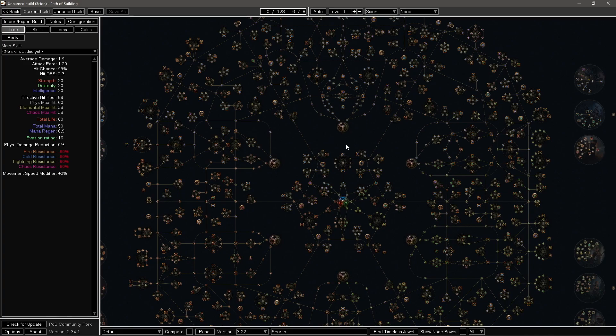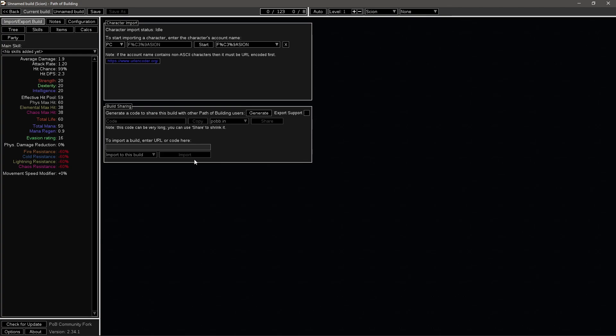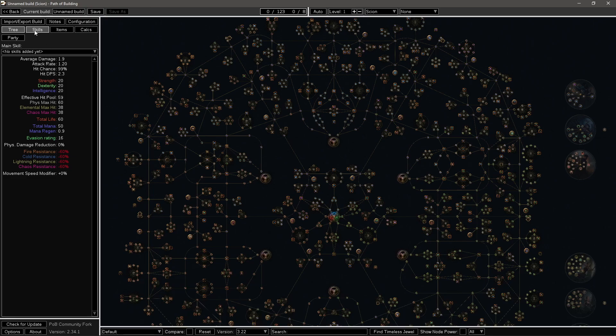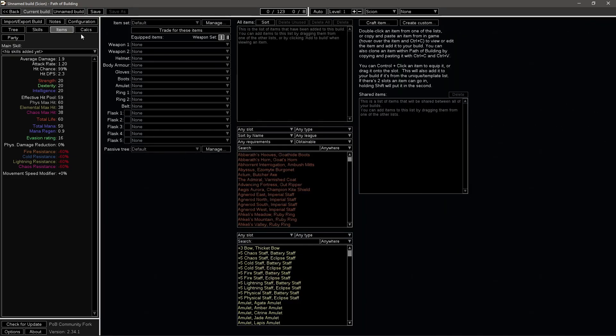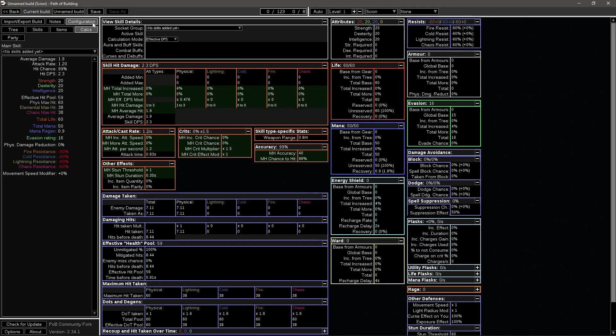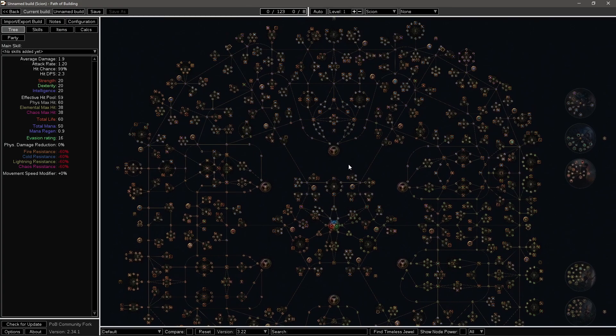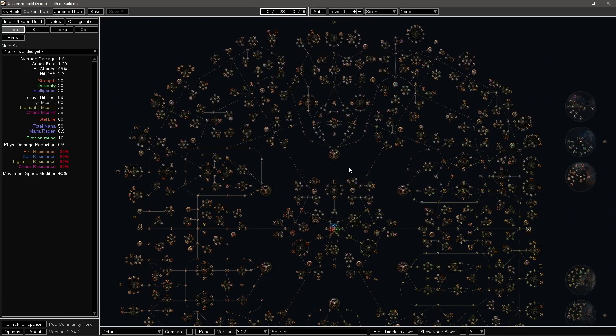The best way to populate Path of Building is to download a build code. I'll be doing a dedicated video next week, but basically if you ever see anyone with a POB code or a Pastebin code, you go to Import, put the code in, press Import — and you have the entire build. You'll have all the skill trees, skills, items, calculations, and all your damage stats on the left-hand side. Filter blade and POB are the main two tools I'd always advise people to get.